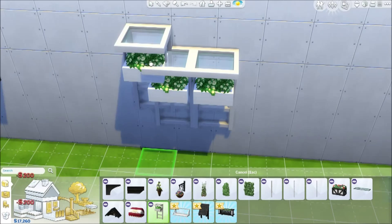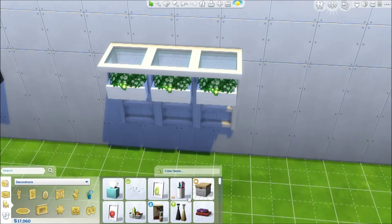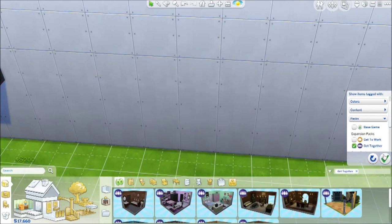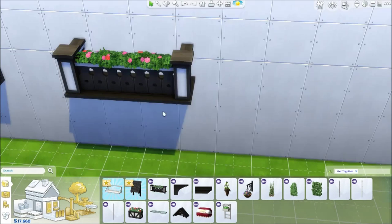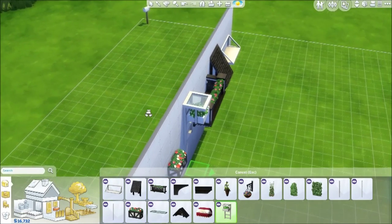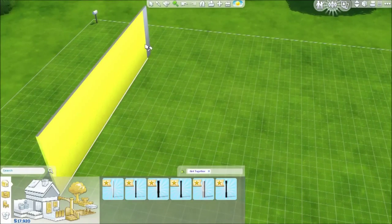It has like a little table on top called the Hanging Garden of Joy — you could put something up there with Move Objects if you really wanted to. There's another awning too — you could use it as a kind of awning. Either way, it's cool and I'm sure I'll find some use for it.